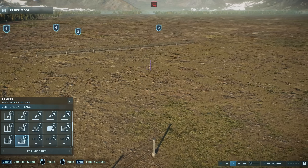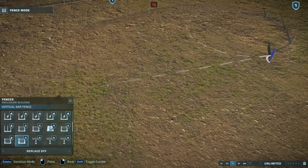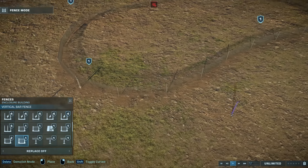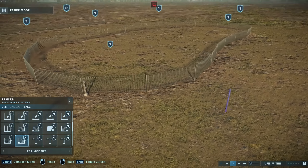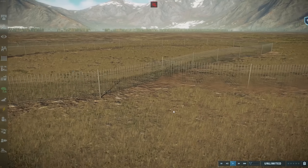And finally in the set of fences, we have the vertical bar fence. This was designed as a sort of park fence, if you're familiar with those — which I'm sure you are. That's sort of what they look like: it's like a standard fence you'd see at a park.